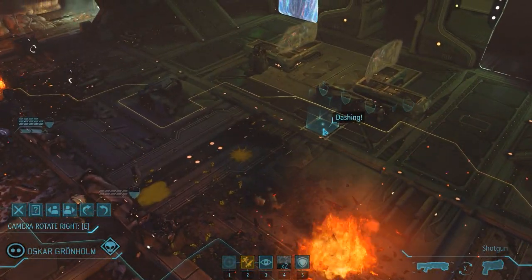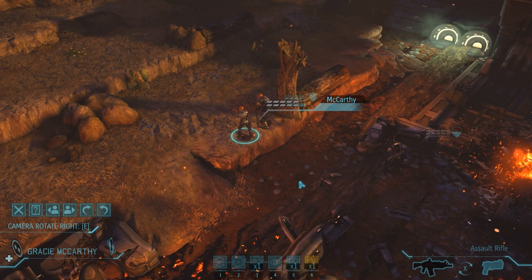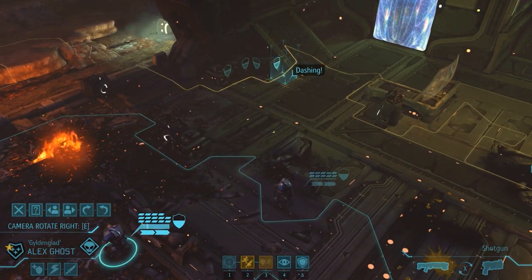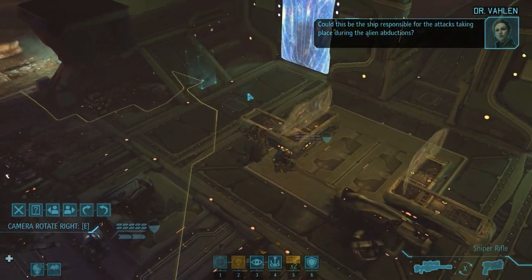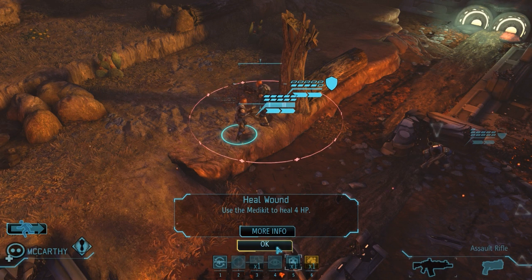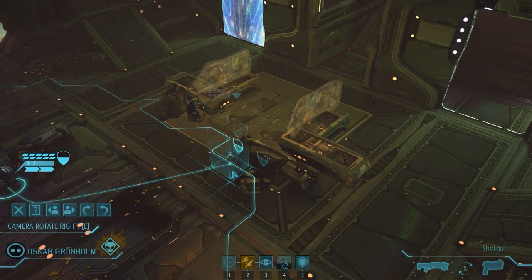Grunholm, where can you move? We want to get into this alien place at some point — let's just move you in here. I hope we've seen the worst so far, considering we did so much for just the first wave of aliens. I hope there's not much left. Could this be the ship responsible for the attacks during the alien abductions? Maybe. Can I heal you — how do I heal you? All right, yeah heal him. Perfect — let's move Oscar and Grunholm over here.